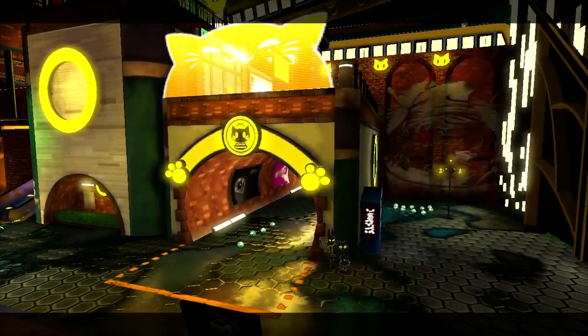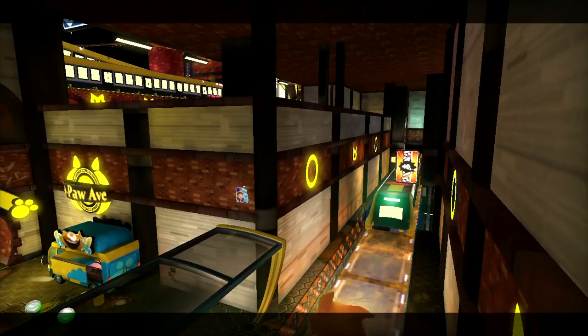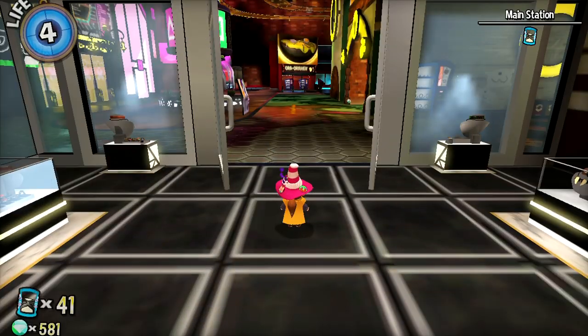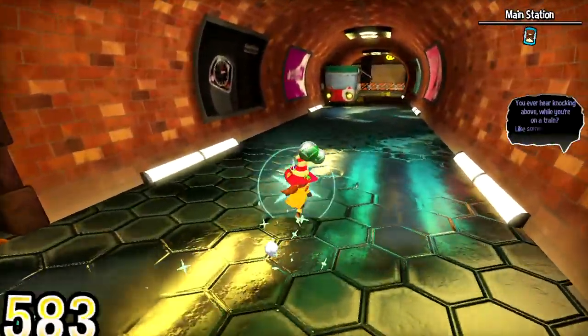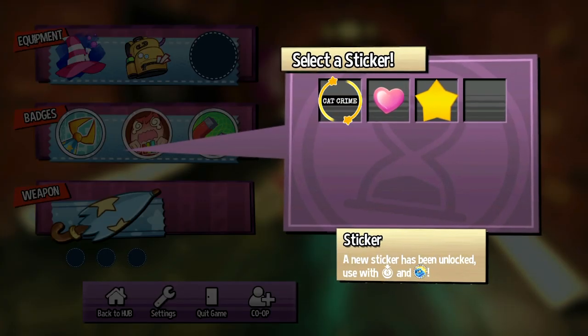Now we get missions and whatnot. I want my own cat train. The new collectibles here are stickers, which on the Switch version don't have too much use other than you can place them on certain cosmetic things. But on the PC version, when you unlock them, you can use them for the online party.